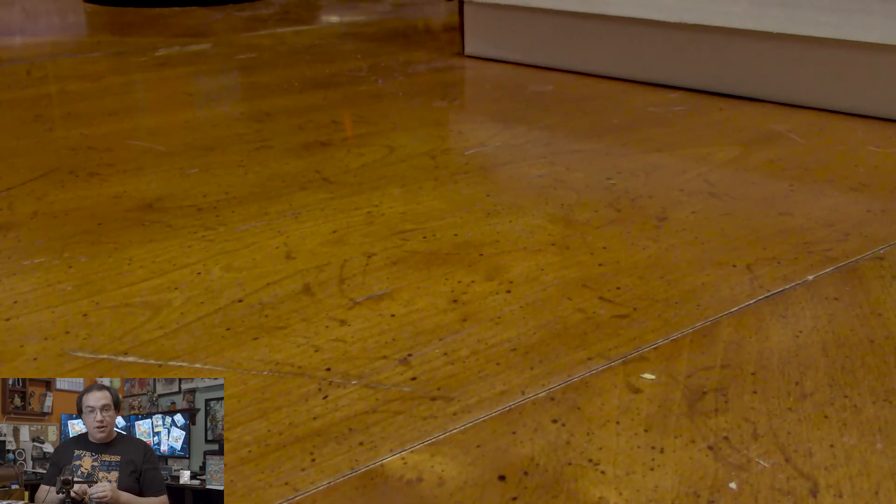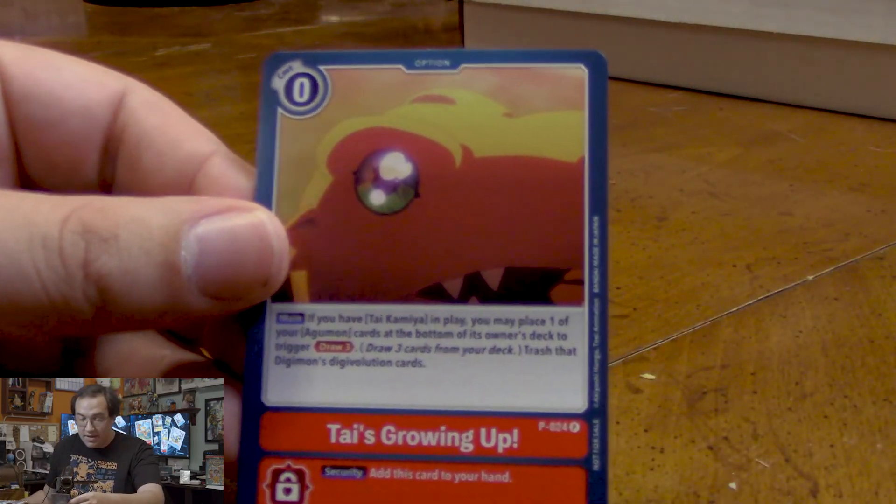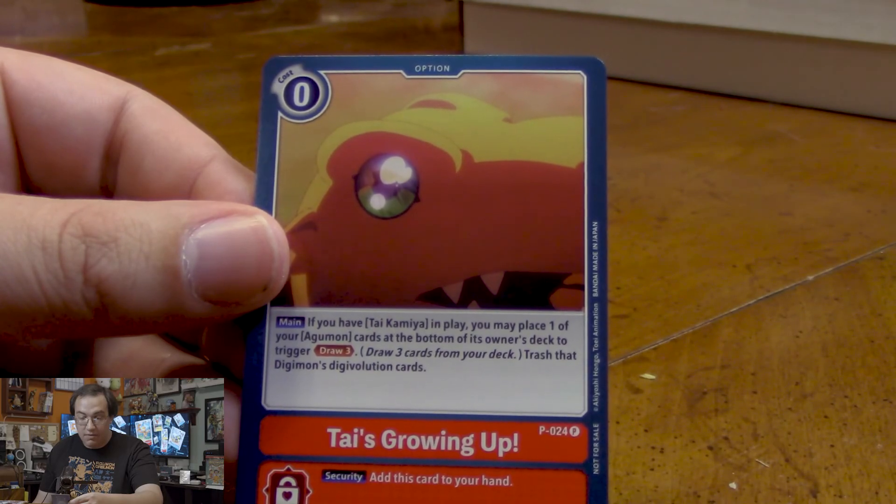Great Memorial pack — kind of hoping for the Ties Growing Up card, and we do! We get Ties Growing Up! If we have a Tai in play, we can place an Agumon card at the bottom of our deck to draw three. That's pretty nice.